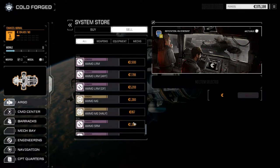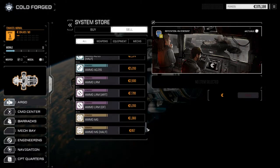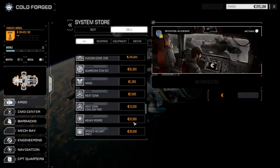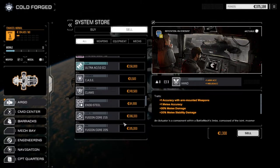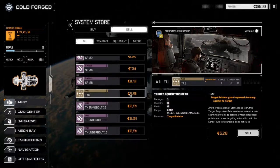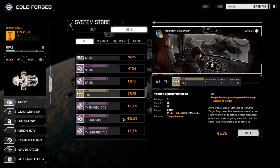Do we have a lot of ammo of anything? We have enough for next month. We can sell a couple of TAGs — we're not really using them right now. I think that'll probably be enough for the month, just because we're going to have repairs and stuff after the next mission.